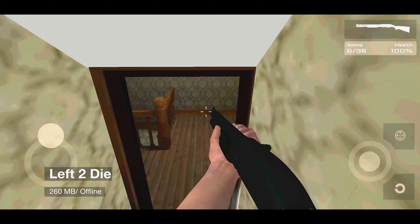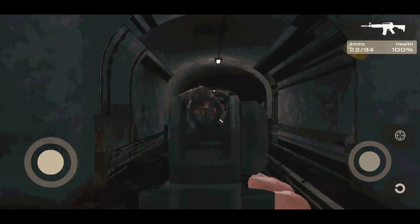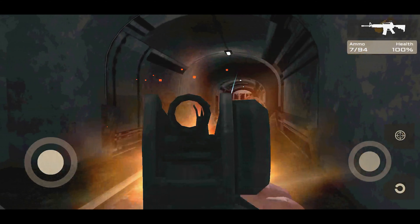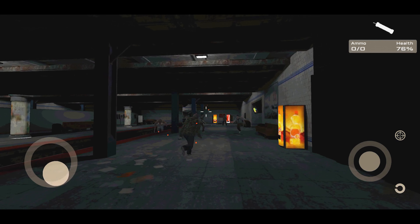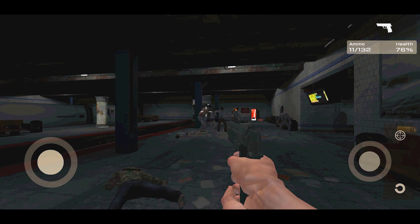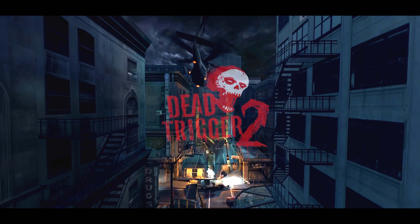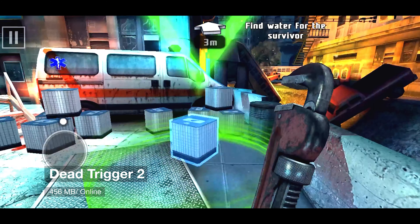Left to Die is a complete rip-off of Left 4 Dead, where your comrades leave you behind to die. It's up to you how you survive the zombie apocalypse. The game has almost similar weapons and gameplay to L4D, but it has very low graphics.